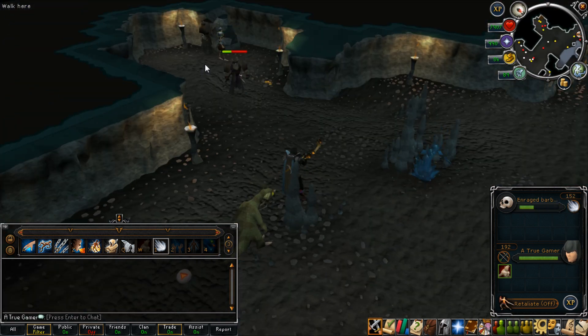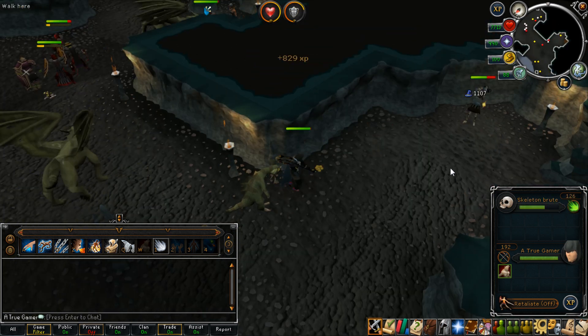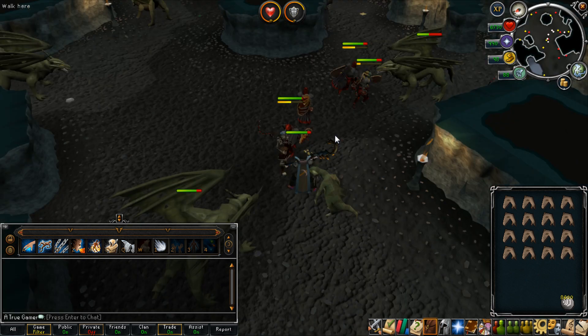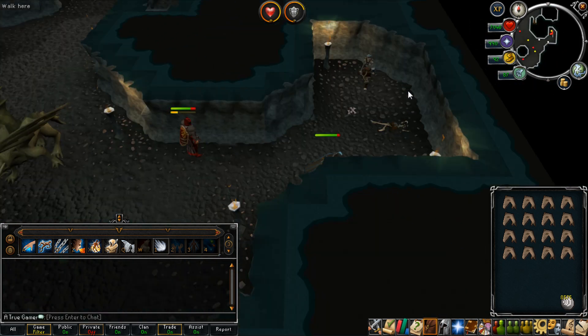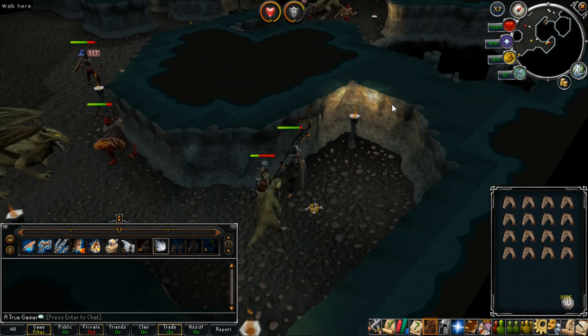On a side note, you may have noticed that the spirits are weak to air, while the skeletons are weak to earth. In my opinion, I think it's more efficient just to stick with air surge, so we can continue to auto cast and not worry about switching spells or using earth runes. With air surge, the skeletons get taken down just as fast as the spirits anyway. But in the end, it's your choice what you want to do.